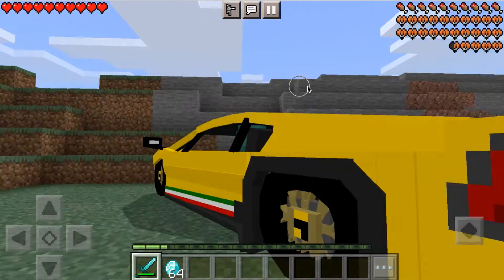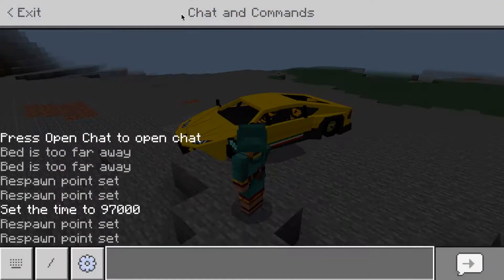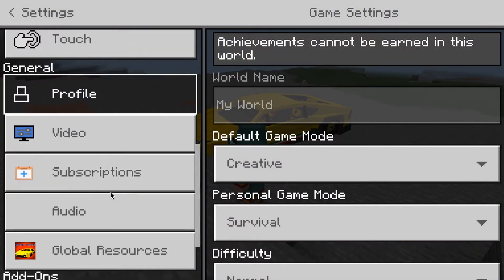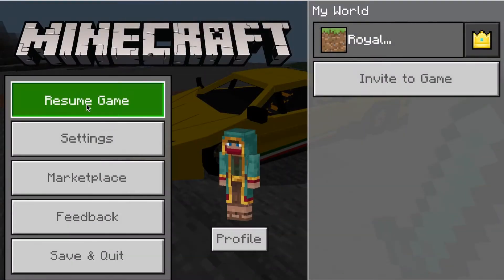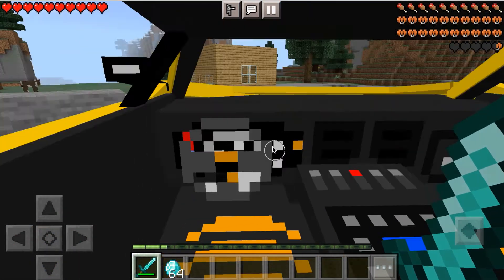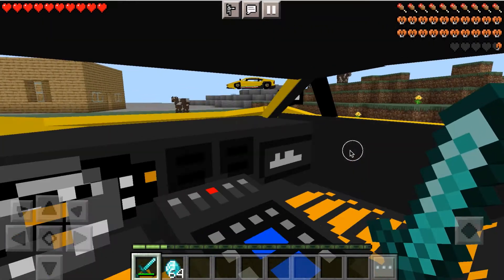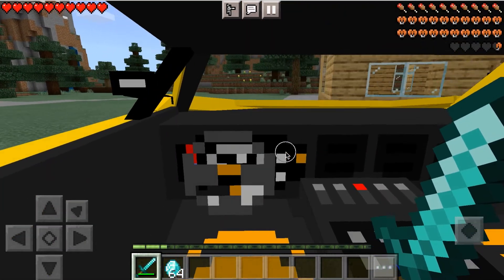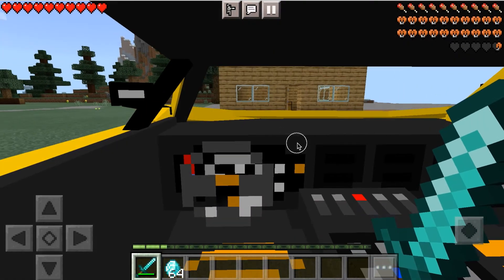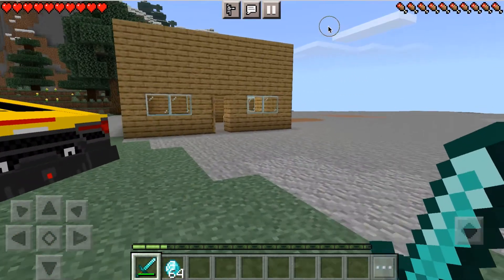I've got more mods coming — finding a Ferrari, a helicopter, a military base, and more. Make sure to like, subscribe, and that's it for today. This is literally the Lamborghini Huracan — this is how the inside would look like in real life, look at the steering wheel. Don't forget to like and subscribe to Royal Manuel for more gaming videos and mods. Royal Manuel is out — enjoy the rest of your day!